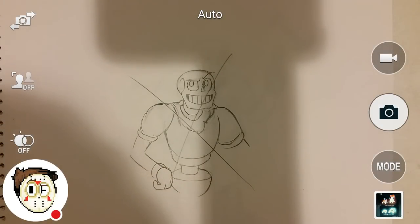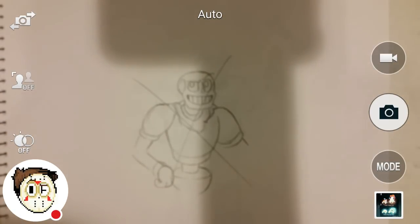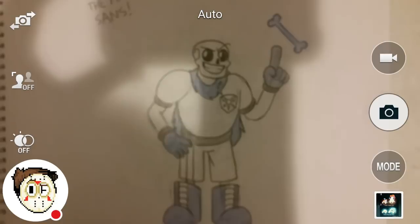I tried to draw my version of Underswap Sans here. As you can see, I failed horribly. I was gonna draw the legs, but I always draw the head in the center of the page, so I often don't end up drawing legs. The arms weren't turning out so well either, so I just went to the next page.